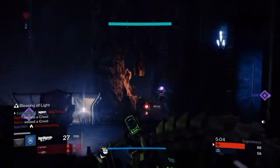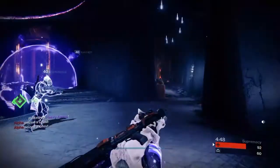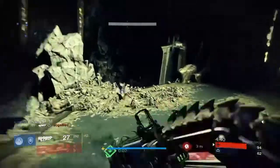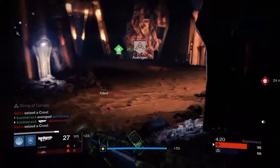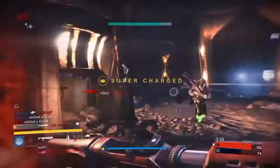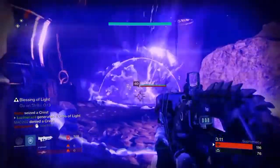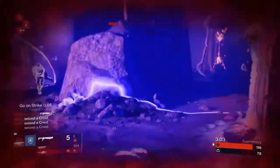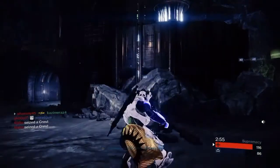I need my grenade. Guys, use the Bad Juju — try it out, it's pretty good. I use Bad Juju so you can get your energy very quickly. Oh my god, Blade Dancer — my weakness, actually everything's my weakness.